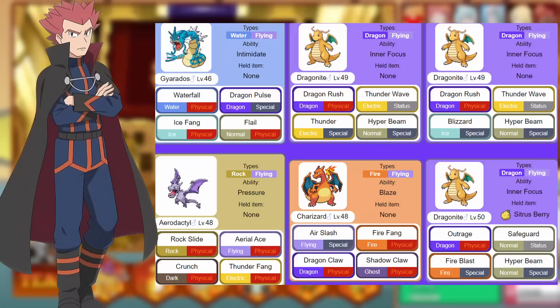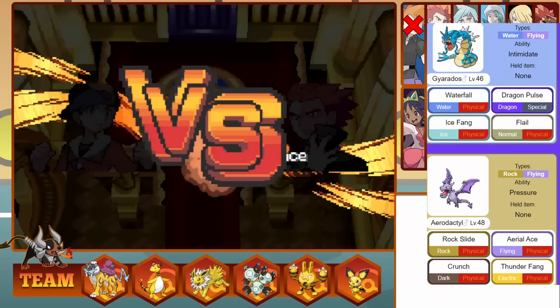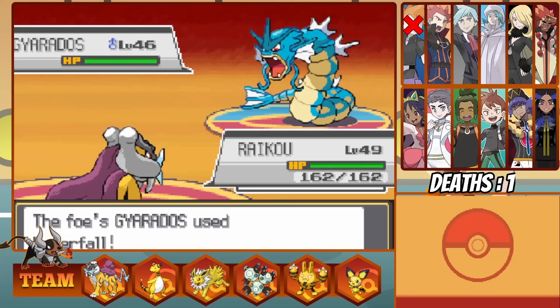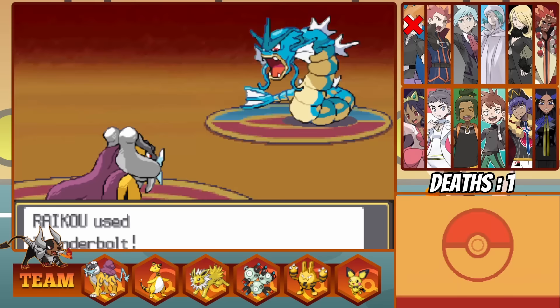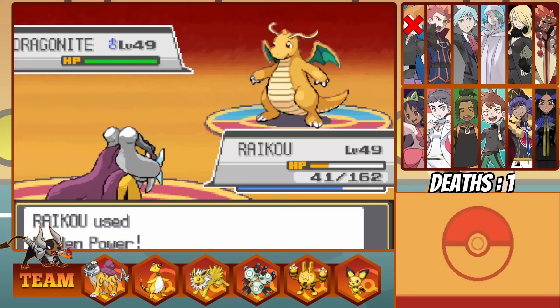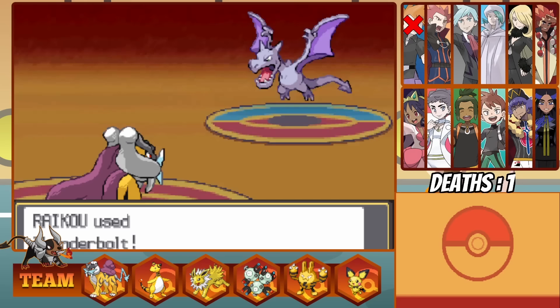Lance is the champion of Johto and the next we face. We have a Raikou, and Lance has mainly Flying types, so this could be a clean sweep. Lance leads off with Gyarados and we lead off with Raikou. We use Calm Mind to raise our Special Attack and Defense, as a Waterfall does close to half to us. We Calm Mind again and take another Waterfall bringing us super low, but now we can start our carnage. One Thunderbolt destroys Gyarados. His level 50 Dragonite can't stand a boosted Hidden Power and falls over too. Third is his level 49 Dragonite, same scenario — one attack, one Dragonite down. His last Dragonite succumbs to the power of our Legendary too. Charizard then goes down to a Thunderbolt, and finally an Aerodactyl, who falls to a Thunderbolt too, giving us a quick and easy sweep over Lance.